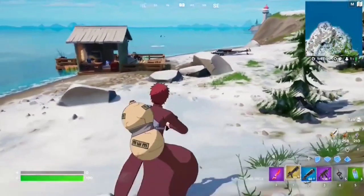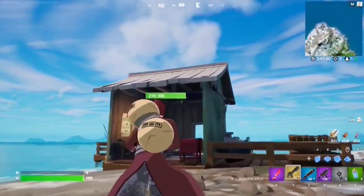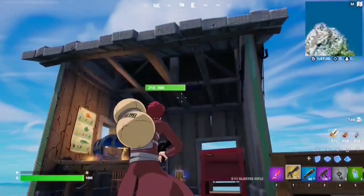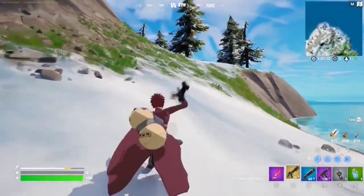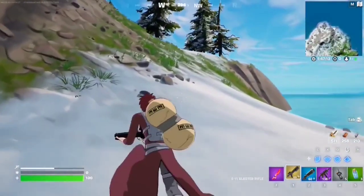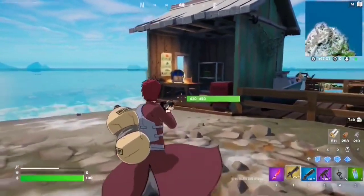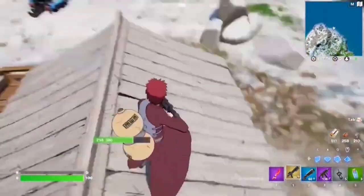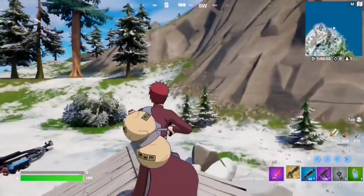For this Week 4 seasonal quest, you have to mantle onto a ledge within three seconds of sliding. You mantle by jumping next to a ledge and holding space — you automatically go up. Slide by running and holding shift and control. After you slide, you have three seconds to mantle. It doesn't matter which ledge you use, you can do this literally anywhere. Just slide and then mantle, and that should complete the quest.